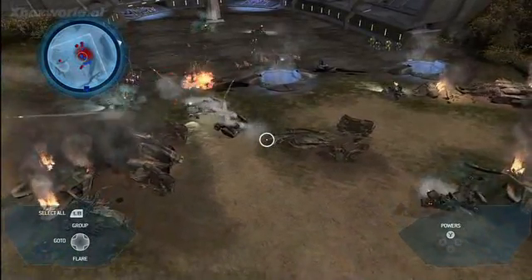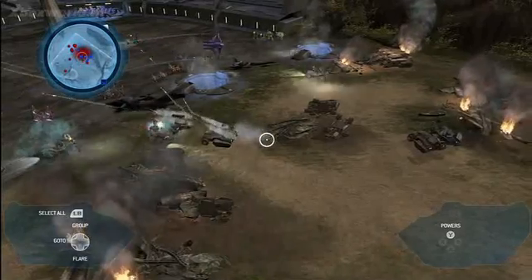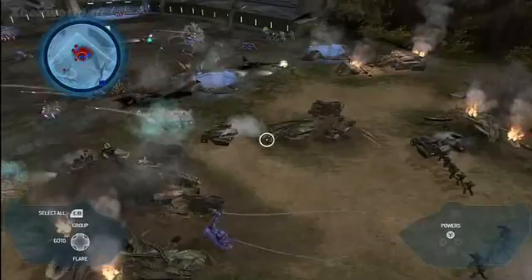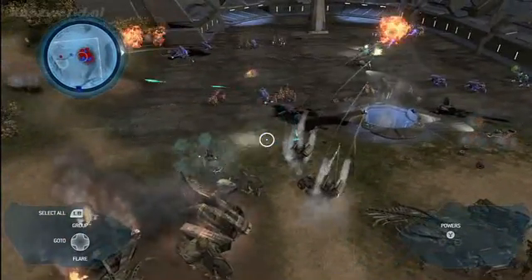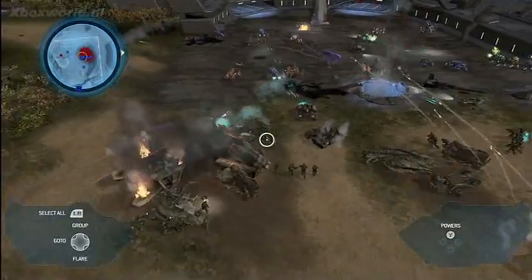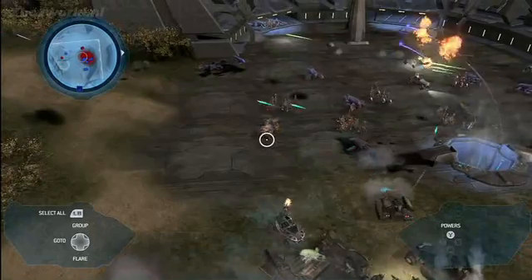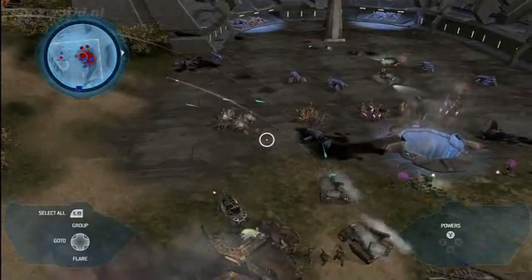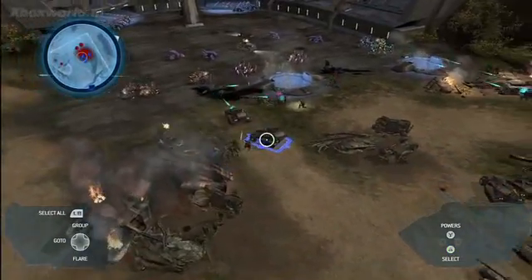I'm going to bring in some more infantry to back me up. But it looks like the Covenant are bringing out some ghosts. Those plasma cannons are going to start to chew up my vehicles. I'm going to bring in some heavy armor — let's see if we can turn the tide of this battle around.